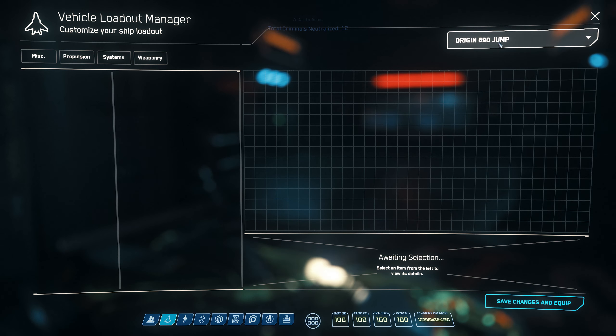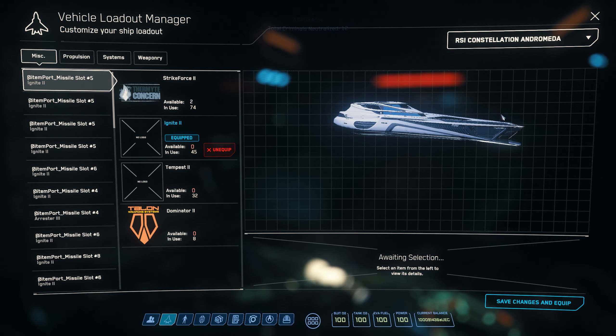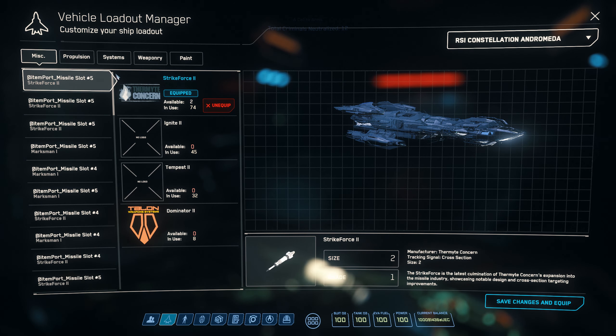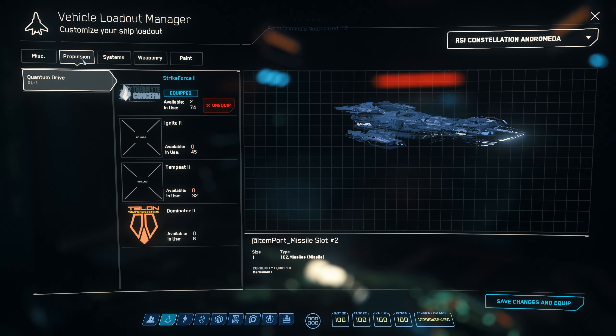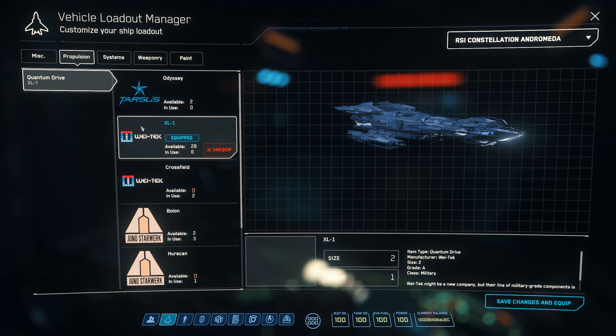I've already got all the best components fitted to the ship for the tasks I need. Upgrading your ship is going to help you go faster in quantum drive, have stronger shields, better cooldown, and so on. As you can see I've equipped the XL1.